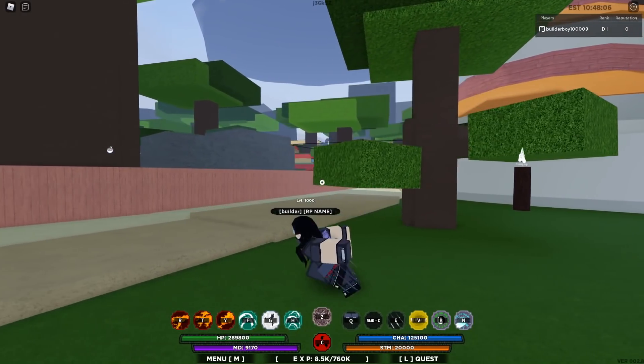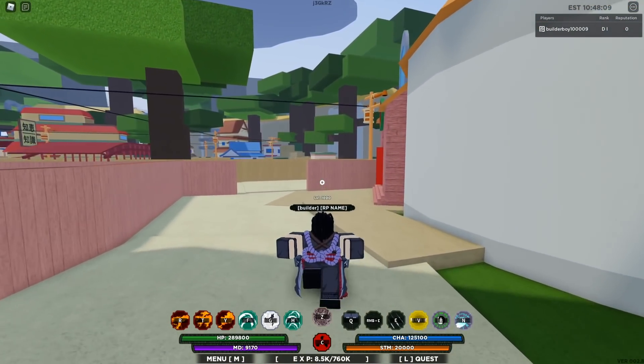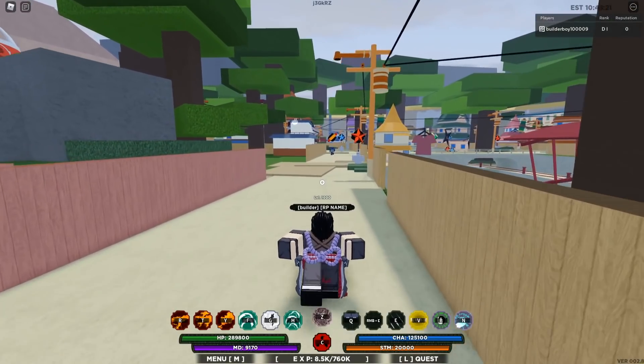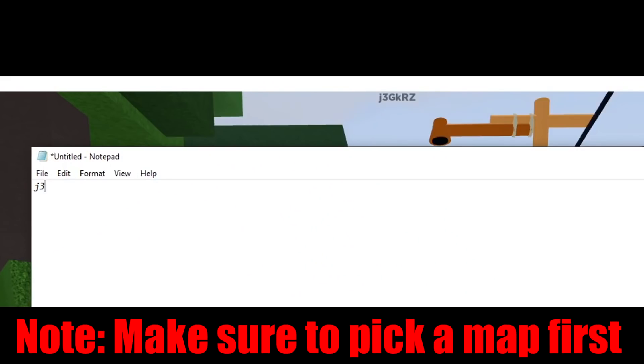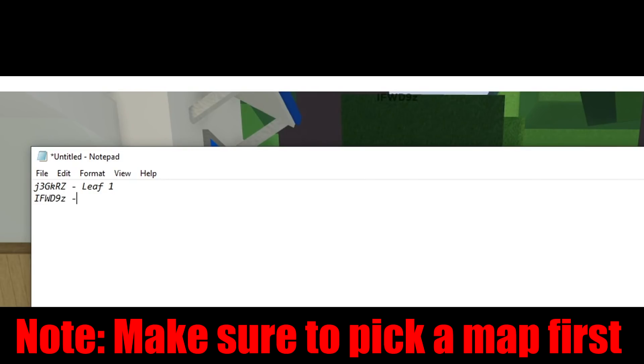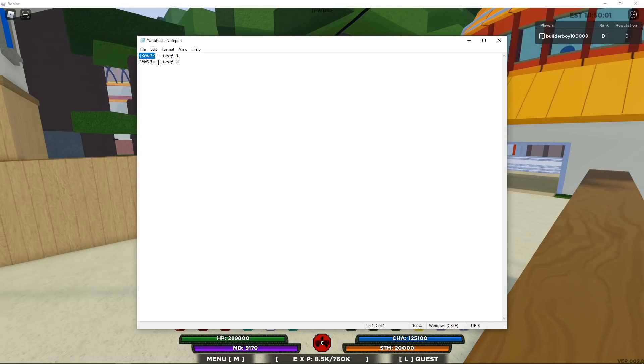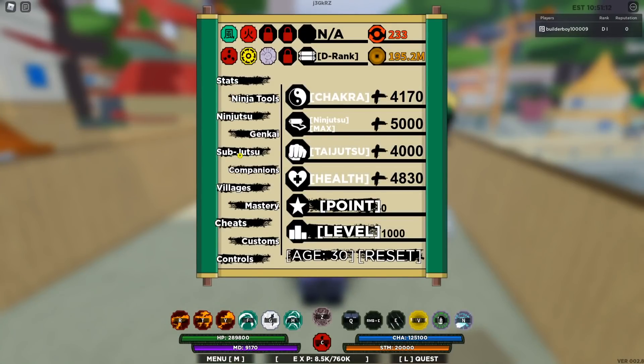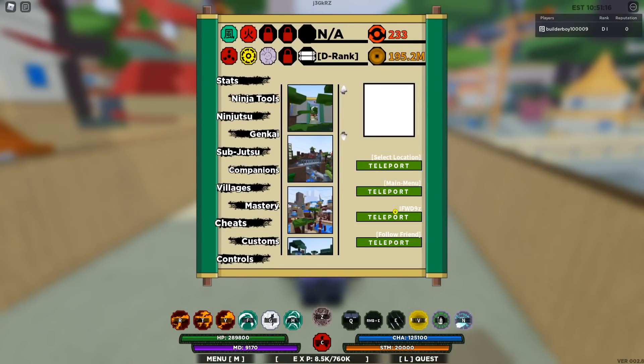What if you don't have the server creator game pass but a friend does? Here's the trick: have your friend create two servers and take note of the codes before sending them. So you'd have, say, Leaf One and Leaf Two. Once you have those codes, you're gonna be server hopping between them. If the item didn't spawn in the first server, just hop to the second one — put in the ID and teleport. Repeat the process until you're able to see the item that spawned in.